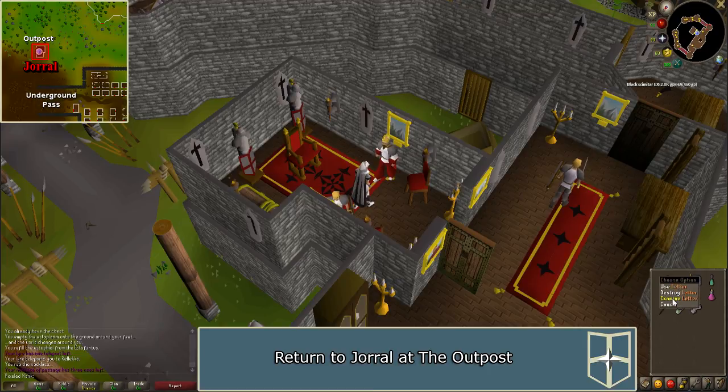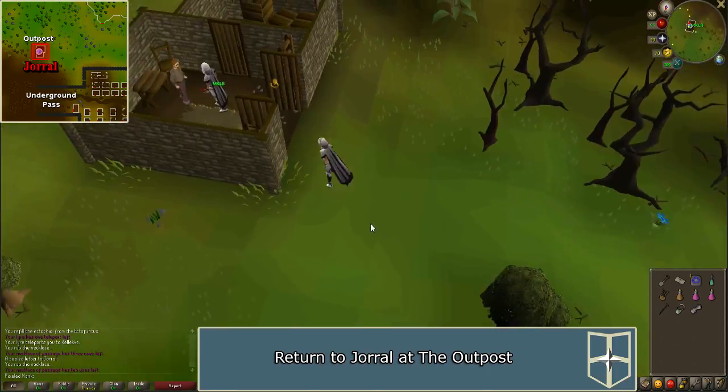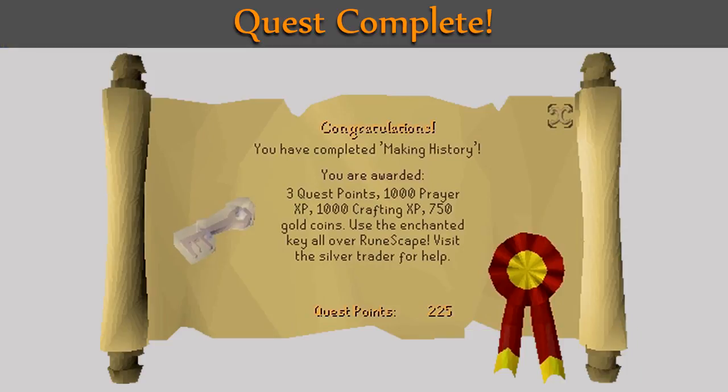Return to Jeral and speak to him one last time to complete the quest. Congratulations! You have received 3 quest points, 1,000 Crafting experience, 1,000 Prayer experience, 750 coins, the Enchanted Key which allows you to go on treasure digs, access to the museum in the outpost, and the ability to complete master clue hot-cold Treasure Trails. Thank you so much for watching. I hope you enjoyed this guide and found it helpful. If you did, please subscribe with notifications on and I'll see you next time.